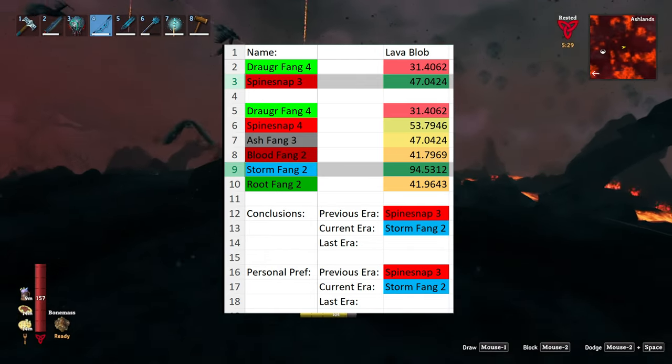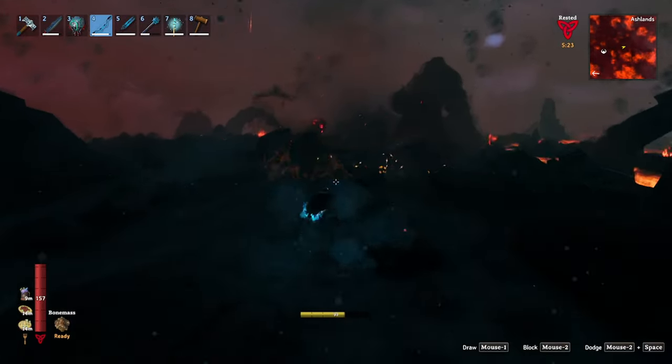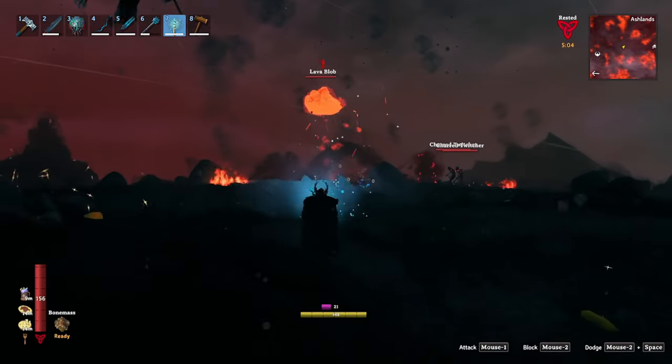The best bow is the spine snap, and later on, the storm fang. Your best option magic-wise is the dead razor and the staff of protection, because all the other staffs will just piss it off. The frost staff can also work, but it's a bit inconsistent if you have a particularly aggressive blob.